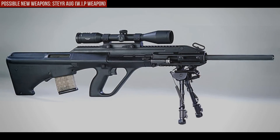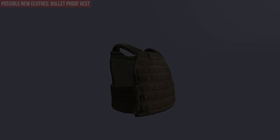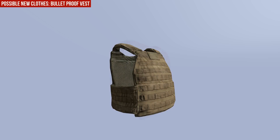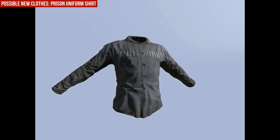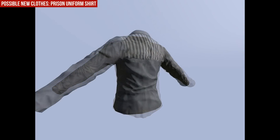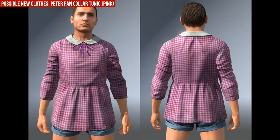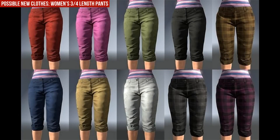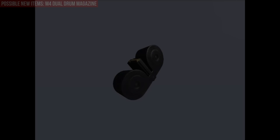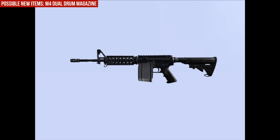The new SVD Dragunov sniper rifle, the bulletproof vest front and back, the new prison uniform shirt front and back, the new Peter Pan color tunic in pink, the new women's pants variants. Then we got the new dual drum magazine for the M4 — I hope they release it with update 0.51.